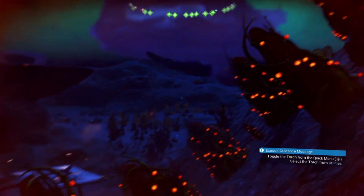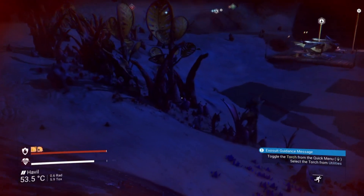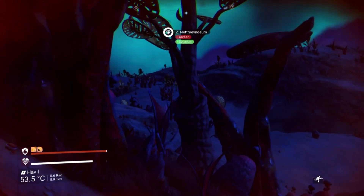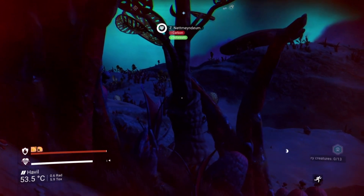They're one of my favourite exotic elements. If you're still struggling to find them and you're in desperate need of some Solanium, it's actually found as a secondary element as well on some planets. As you can see there in the green bar, it says Solanium.